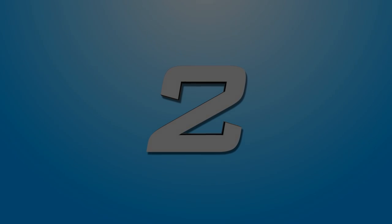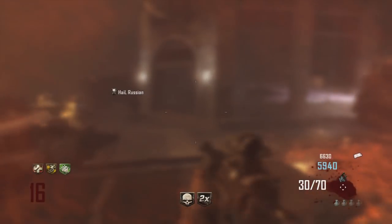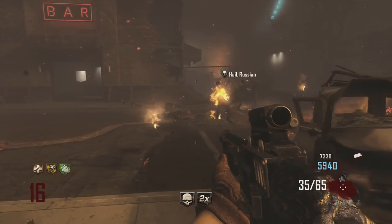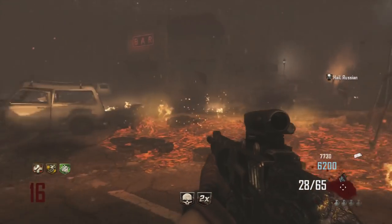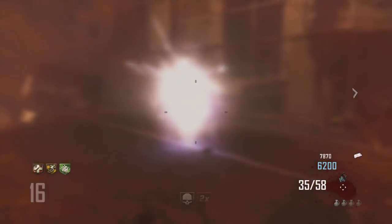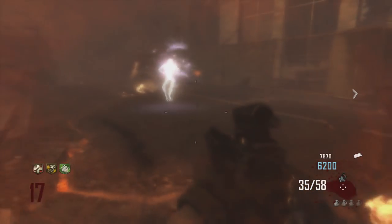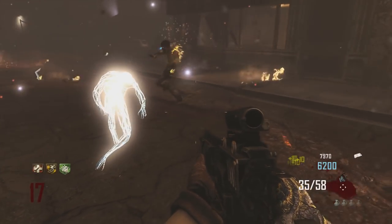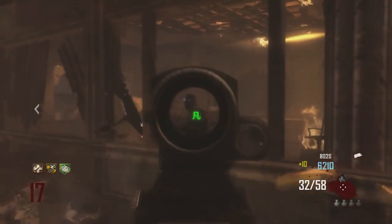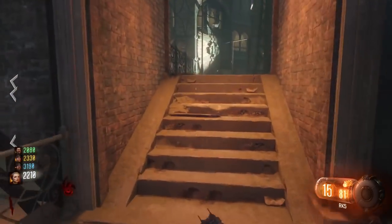Coming in at number 2 is fog. While dog rounds on most maps get a little foggy and Call of the Dead has some fog too, Transit has the absolute worst fog. Combined with everything else on that map it makes it completely terrible. And why Sledgehammer thought it was a good idea to add fog to The Darkest Shore is beyond me — when you can't see five feet in front of you it's just awful. Fog had to be on the list at number 2.